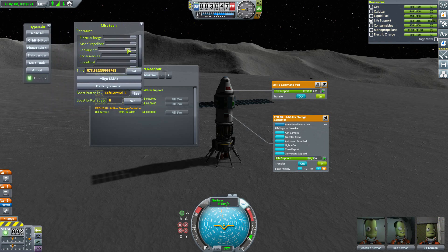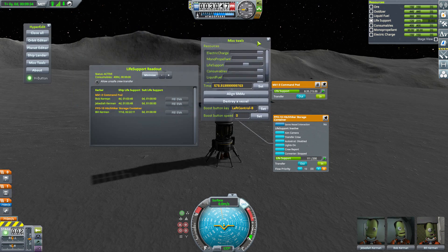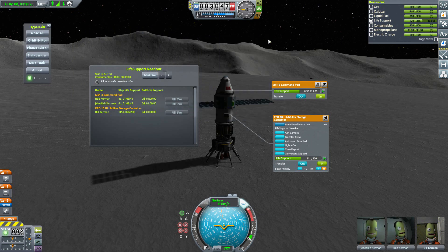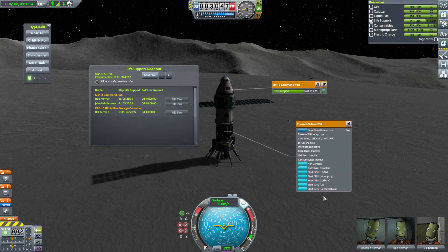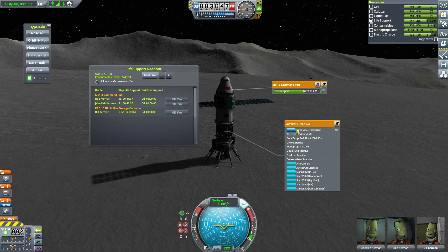Let's remove some life support from the ship. You can see now that with some life support removed, all the numbers have adjusted for how long the crew has left. If I turn on the Hitchhiker Storage Container converter, it drops the amount of consumables shown and raises the time of life support remaining, gradually filling the ship back up. If I turn on the Convertotron, it starts producing more consumables from the ore we have on hand.